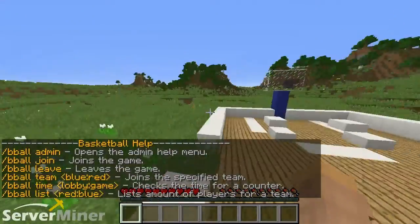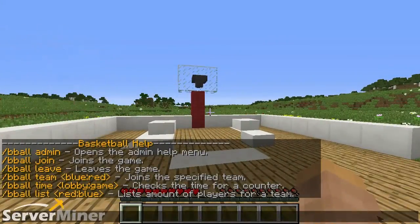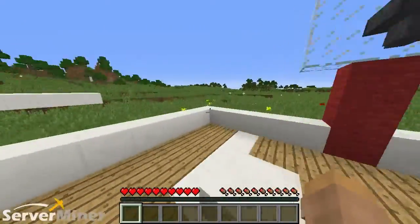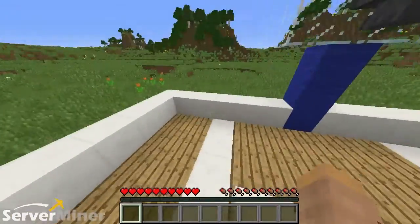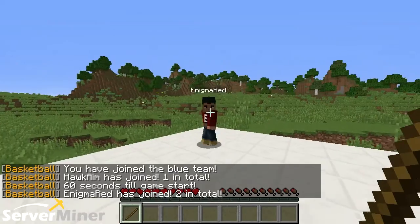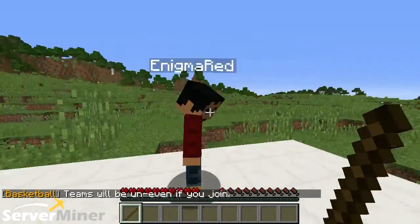The last command is slash bball list, either red or blue, which lists the amount of players on each team. So without further ado, let's get right into the game. Enough with the commands — let's do this. Slash bball join. Now we have to wait for the game to start. I'm going to choose a team right now before I forget — you can join the red team.